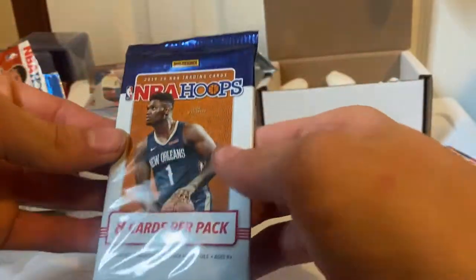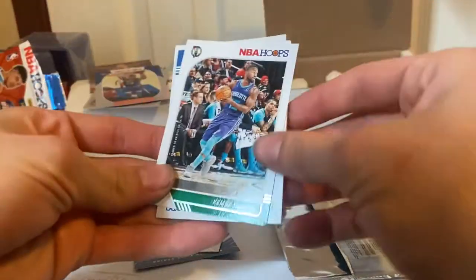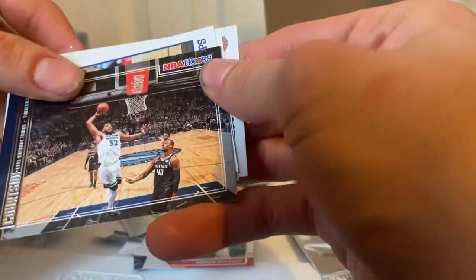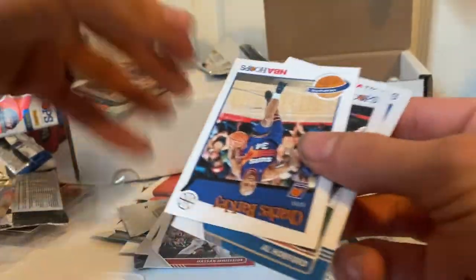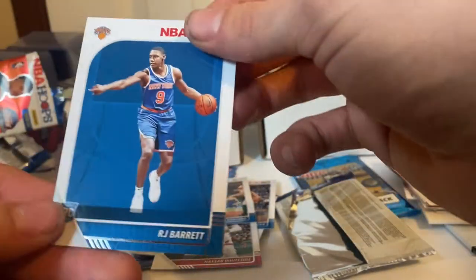We're on to the NBA Hoops Zion pack. We got Kemba Walker, Jalen Brunson, Evan Fourier, Hassan Whiteside, Towns — that looks cool — Charles Barkley, Al Horford, and an R.J. Barrett rookie card. Not bad.